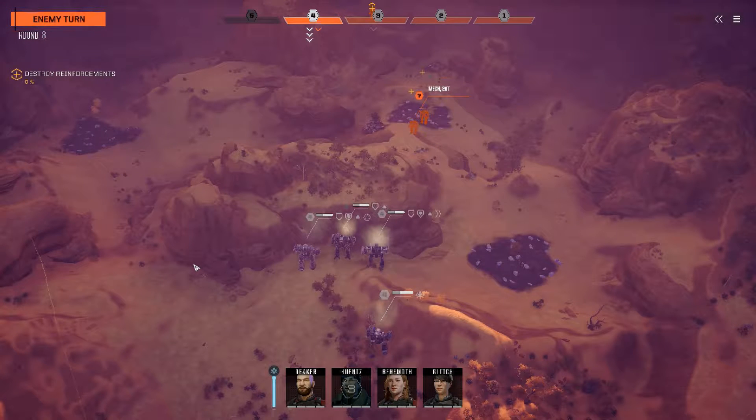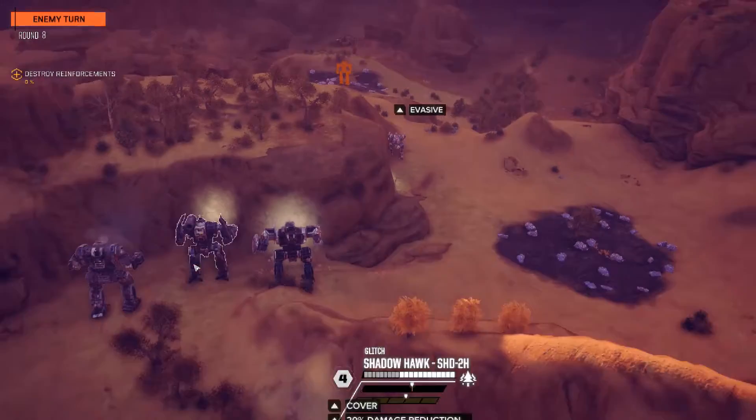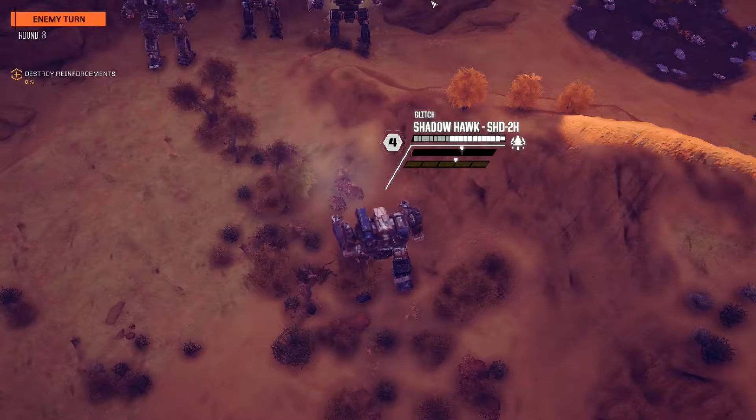Here comes the Locust. I don't know what this guy's going to do. Oh, he's coming around the corner — he's going to be able to fire at someone. Looks like. Yep. Glitch. Glitch isn't allowed to take damage. Not allowed.